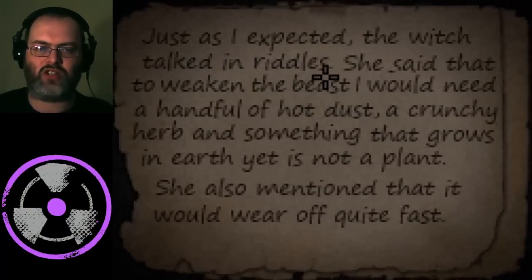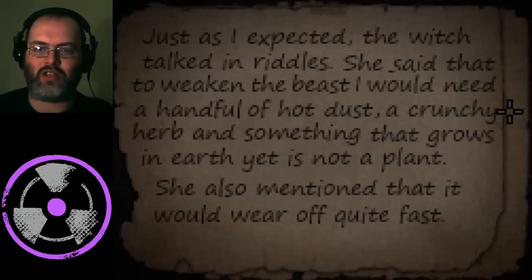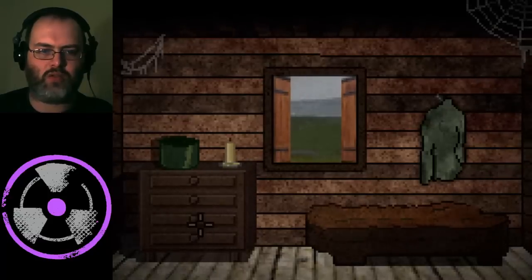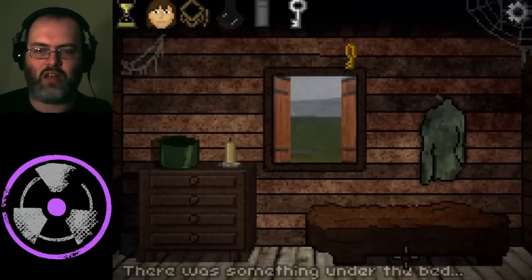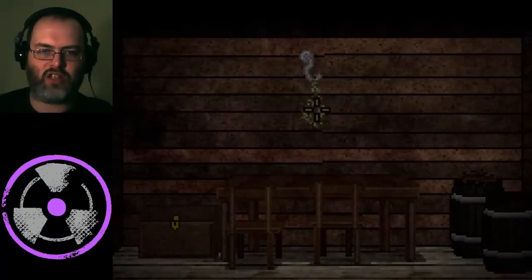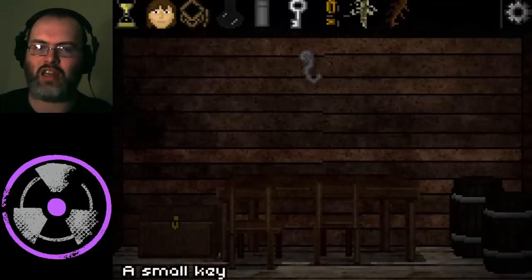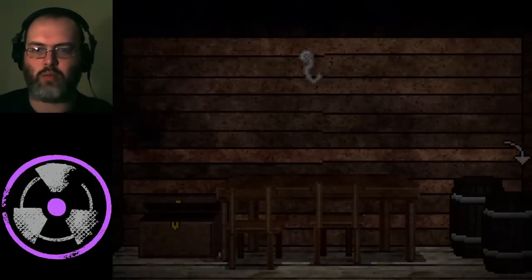A lot of people missed this out — there's actually a second page. Just as I expected. The witch talked in riddles. She said I would need to weaken the beast — I would need a handful of hot dust, a crunchy herb, and something that grows on earth but is not a plant. She also mentioned it would wear off quite fast. So we need to get a candle, a tinderbox, search this jacket for a little key and another key, close this window and latch it. In here there's a nice dried herb, a root, and a little chest that's locked. Using the gold key we unlock it — hammer and nails, that will become useful later on.